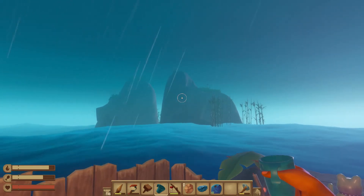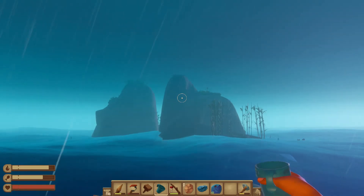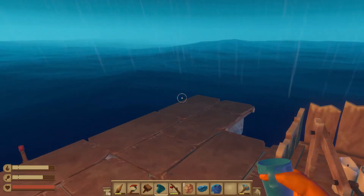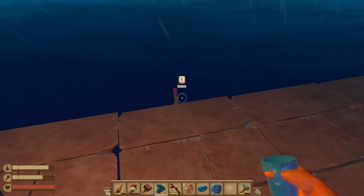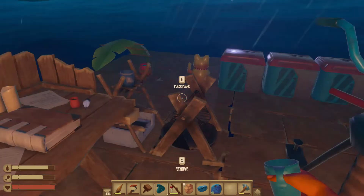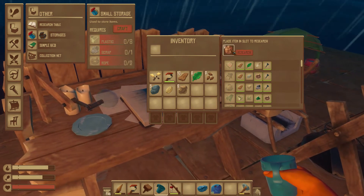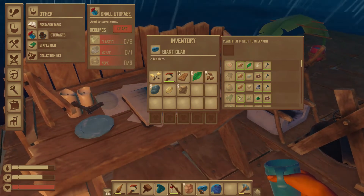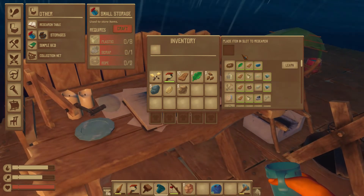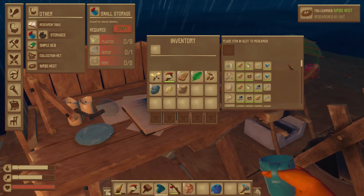Holy crap, that whole island is almost out of... Well, I wanted to go check some more stuff but I think we're just going to go. So let's take a look — we can research the clam. Oh wait, that wasn't a clam, that was copper! Oh, we got copper. We can research the clam, and that gives us a bird's nest.